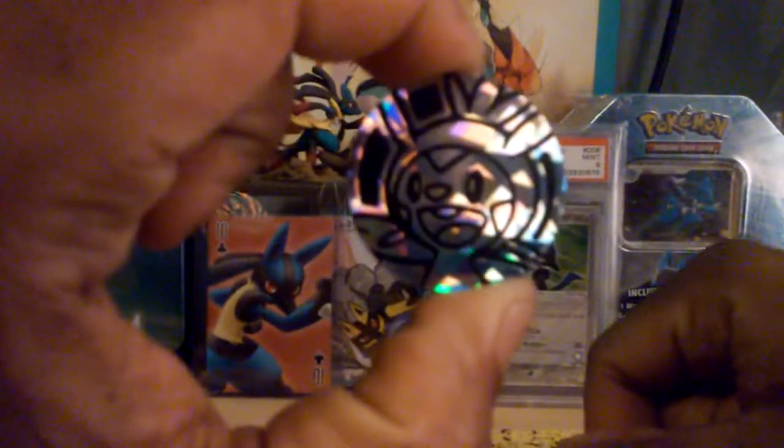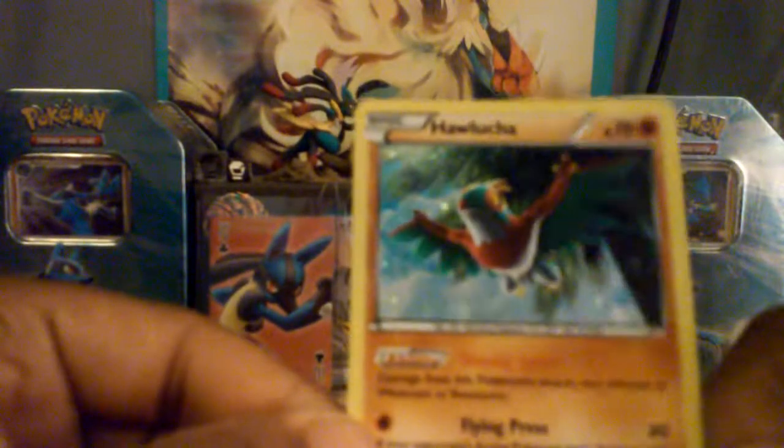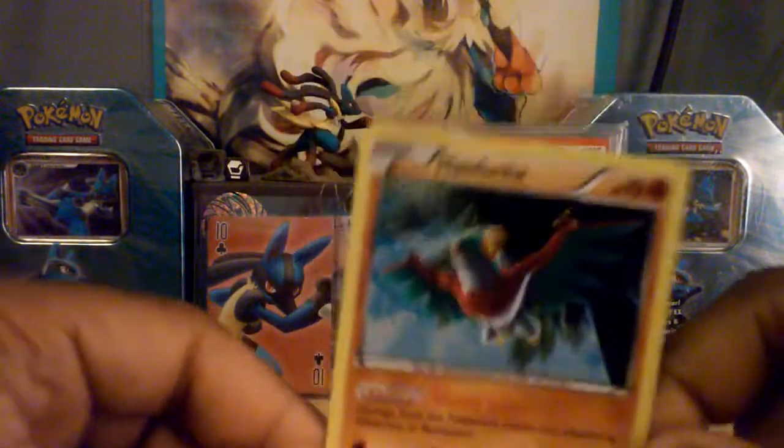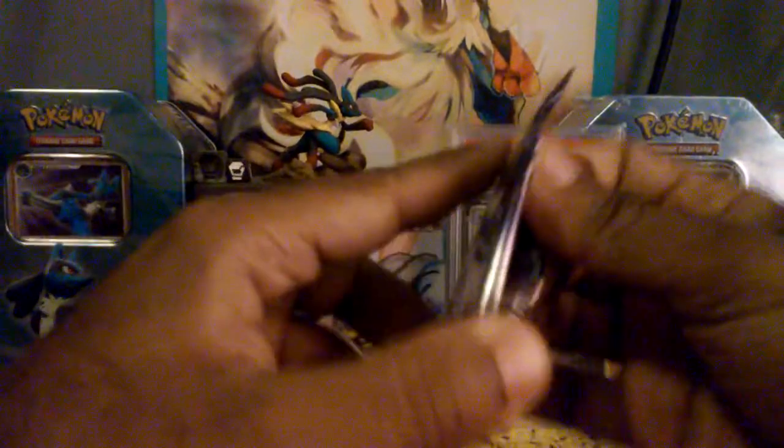First up: the chess pin coin, and the Hawlucha — it's not a promo card, it's the Furious Fist holo. It's an alternative holo version; pretty sure this card wasn't holo in the Furious Fist set. Here we have the pack with Mega Mewtwo Y — that's my least favorite version of Mega Mewtwo.